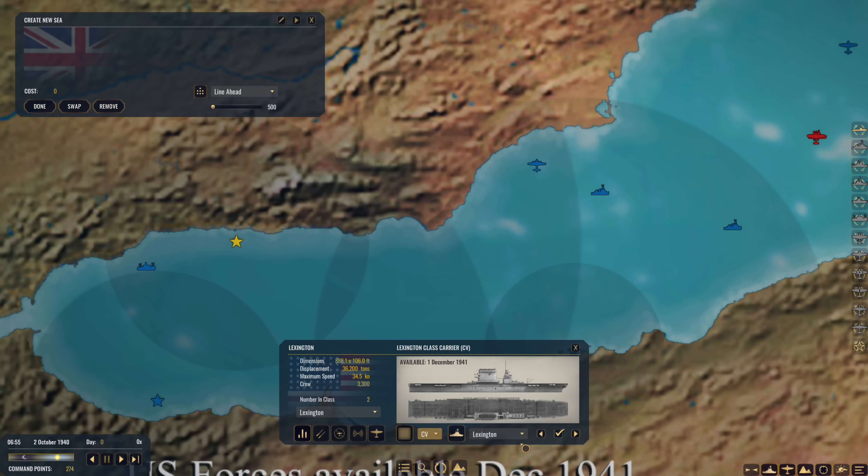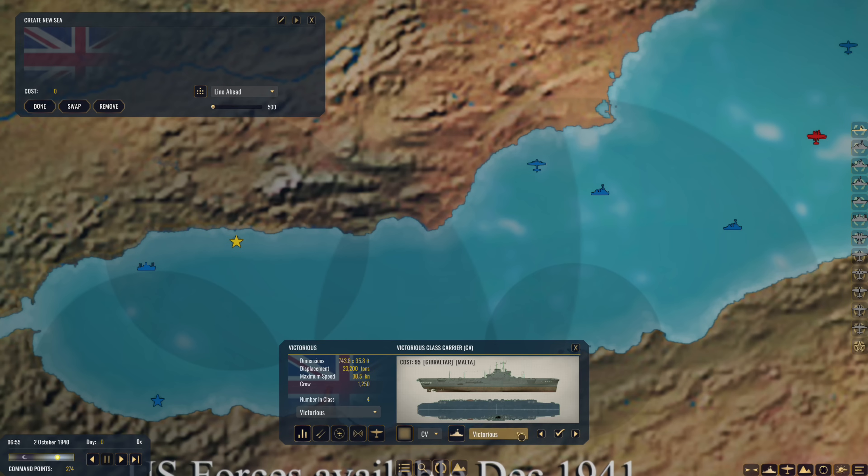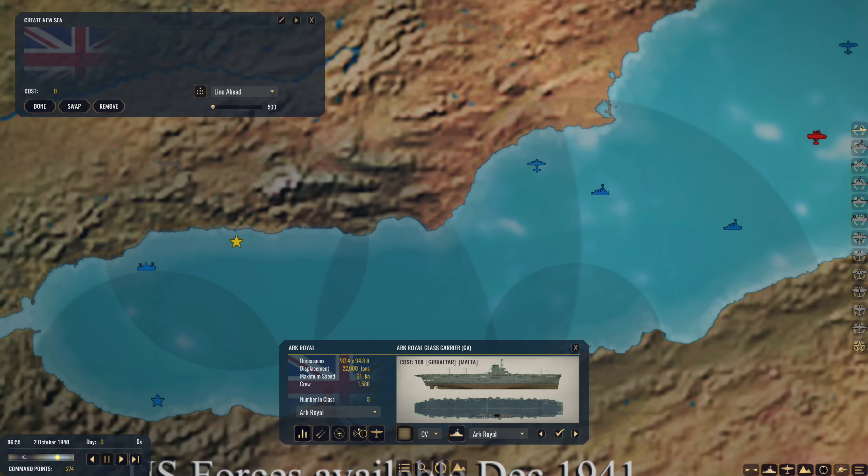Let's look at aircraft carriers. We can't have American carriers yet. We've got Ark Royal for 100, and the Victorious class carrier for 95. The Victorious gives us 36 Sea Furies and 15 Avenger Mk II torpedo bombers. Ark Royal gives us 24 Sea Fires and 32 Swordfish dive bombers. Do we want more fighters or more bombers? Let's go for Ark Royal - we can get the Sea Fires, a fantastic aircraft. So we'll get Ark Royal for a hundred - our flagship.